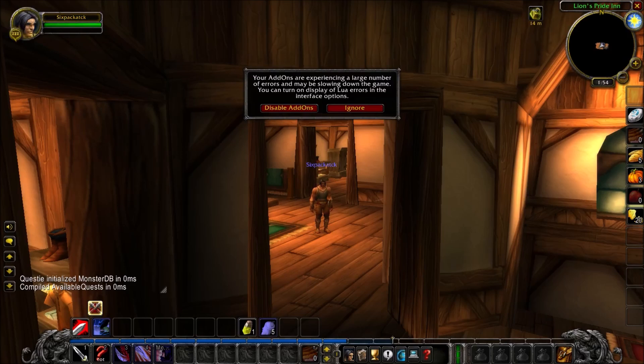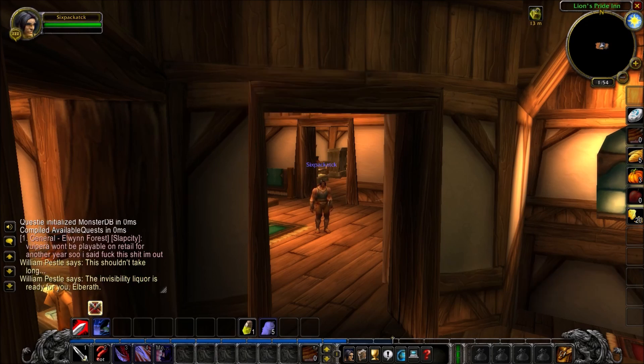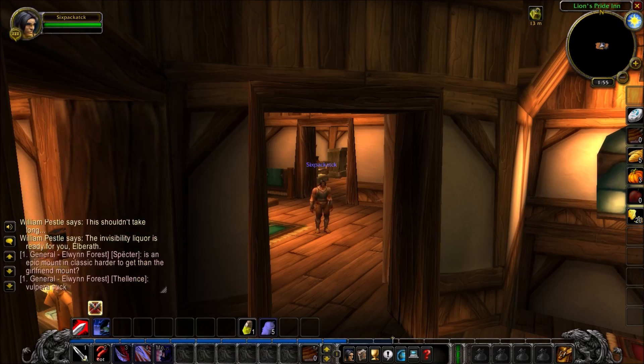Here we are inside the game and as soon as I log in we're getting a Lua error report, which means there are some errors going on with the add-on. A lot of times by just hitting ignore you can still use those add-ons, but in my case we're seeing there's not really too much going on as far as Questie showing up. Usually you will get an icon up near the mini map — it hangs right off the side of the mini map, just like the clock does — and that's for Questie.